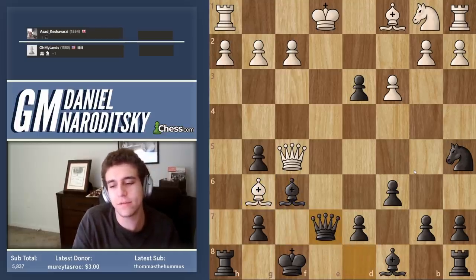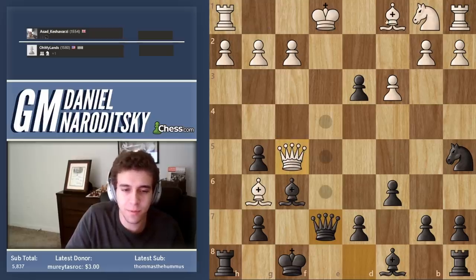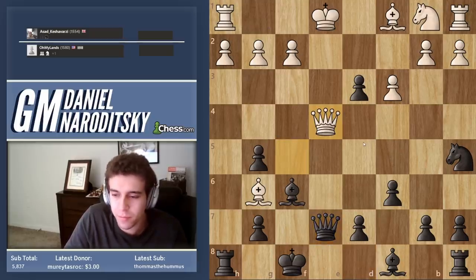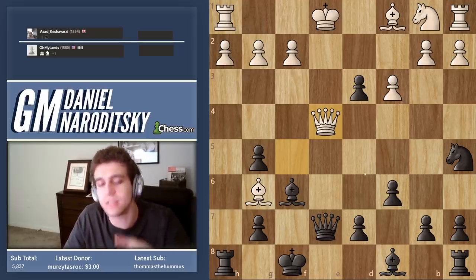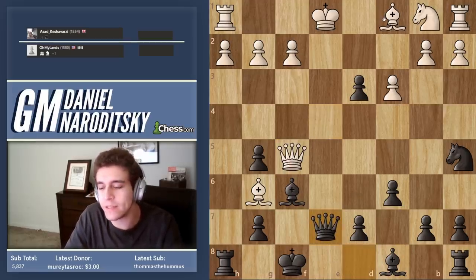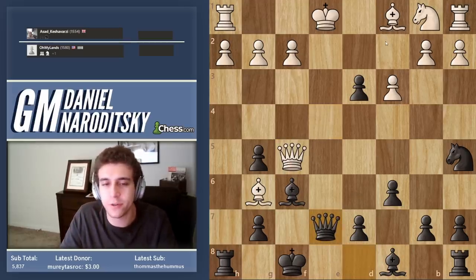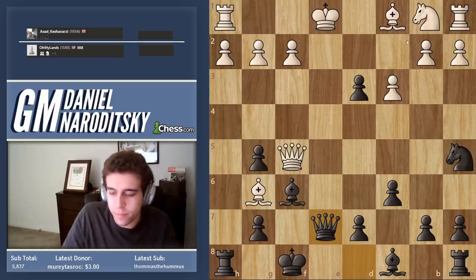We decided to give this check on e7, testing the waters. As I explained, queen e4 in my eyes would be a brilliant move for a 1500. One of the factors that in my informal definition goes into a brilliant move is a move that avoids a tempting alternative. There is a tempting alternative — you didn't play it. You understood why it was wrong. Instead, you played the deep move.